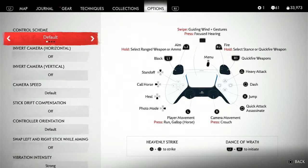Camera movement is your right joystick, left joystick is your player movement. If you want to run or gallop, press down the L3 button or the left joystick. To crouch, press down the right joystick or the R3 button. Jump is X, quick attack or assassinate is square, and dash is circle.